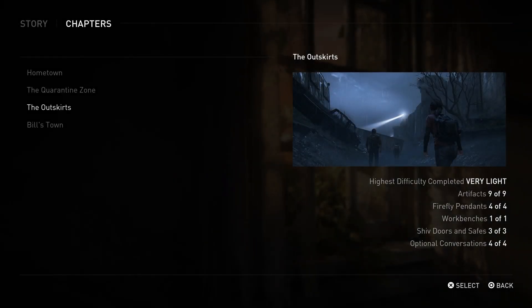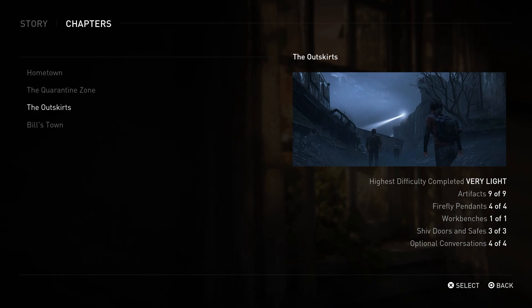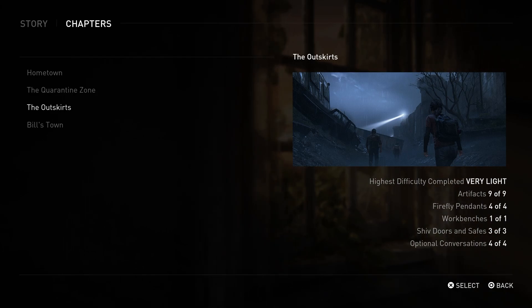What's going on everyone, Sharp Eyes here welcoming you back to another The Last of Us Part One on the PS5 collectible guide. From the previous chapter, The Outskirts, you can see on screen all the collectibles we collected — nine artifacts, four firefly pendants, one workbench, shiv doors and safes combined, and four optional conversations. Now we're heading over to Bill's Town. This chapter is pretty long so we're going to be getting a lot of collectibles here, so just brace yourself.